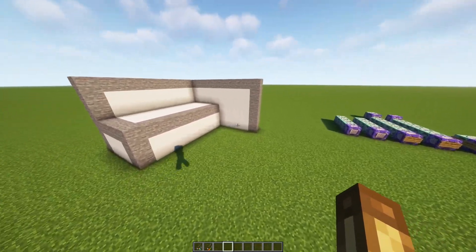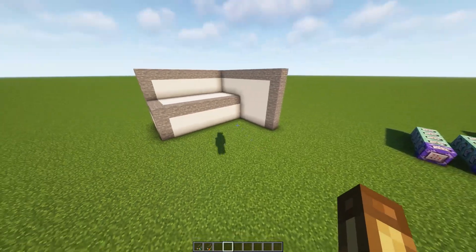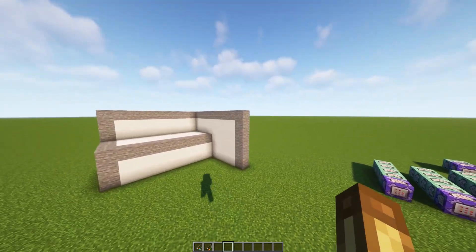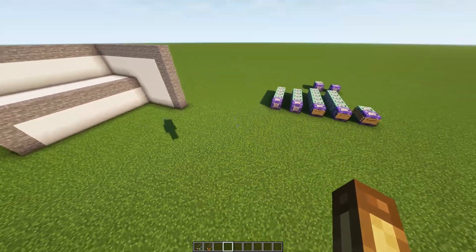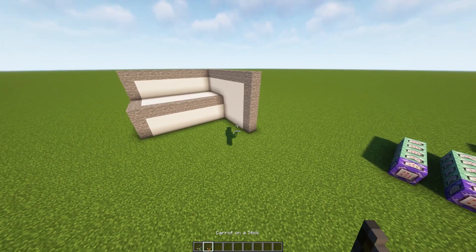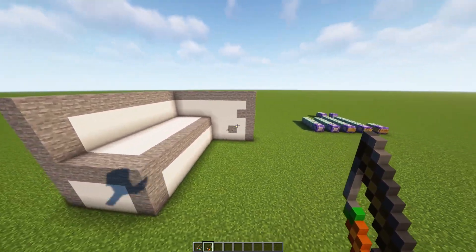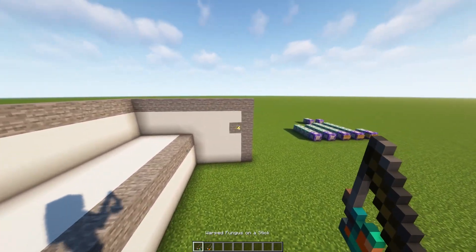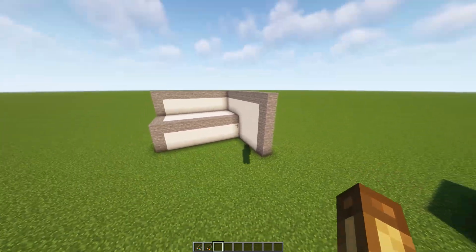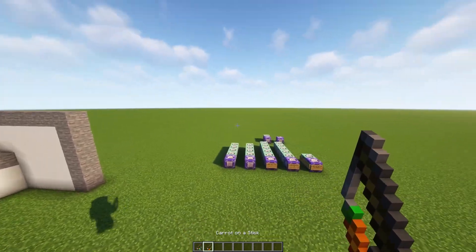There is one downside to this that I know of, which is that if I want to make the arrow invisible, I need to use a texture pack so that the arrow isn't visible and to remove the sound. If we disable all of that and look at the actual recast, you can see the arrows and you can hear the arrows hitting — but that's really it. That is the one downside to this method, as far as I'm aware.